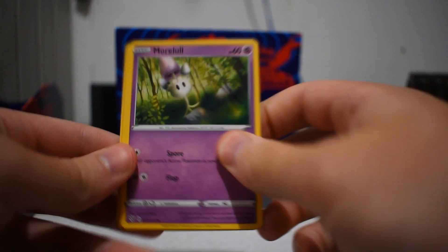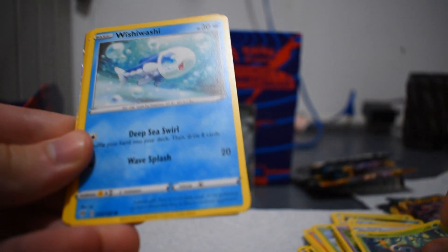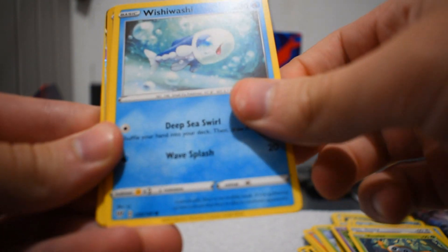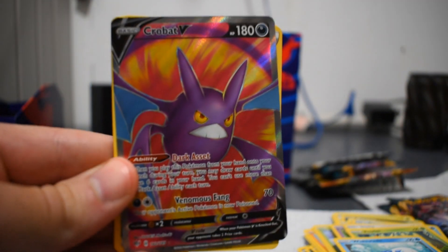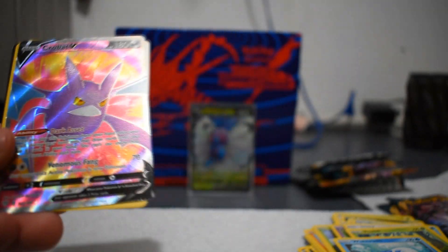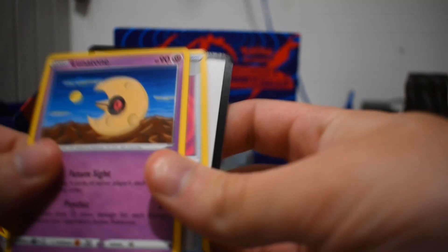We got three more chances for glory here. Morpeko, Toxel, Skiddo, Rowlet — I think I see something nice shiny back there. Qwilfish, Crobat V — oh! Can we say mascot pull? I do not have that. That is exciting, I am hyped about this pull. We got a mascot pull today, folks. I'm going to put a value up on the screen for that. Nice — that is different, that is not something I have. Water Energy, Corvisquire, Lunatone, and Struggle Gloves. And a code card. Two packs left — I am really hyped about that one.